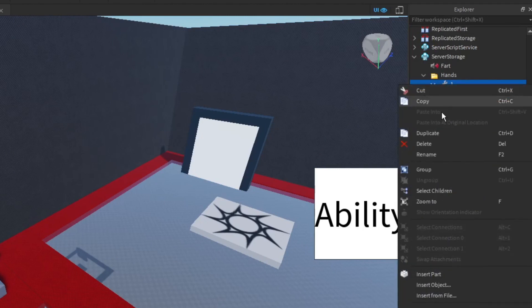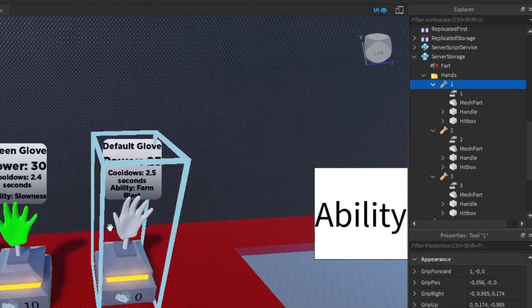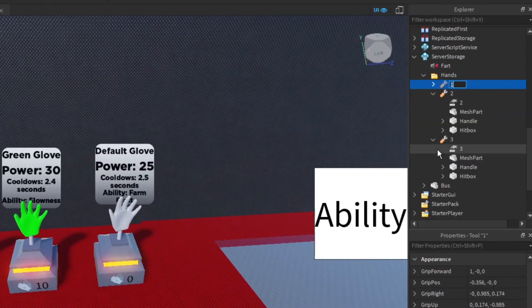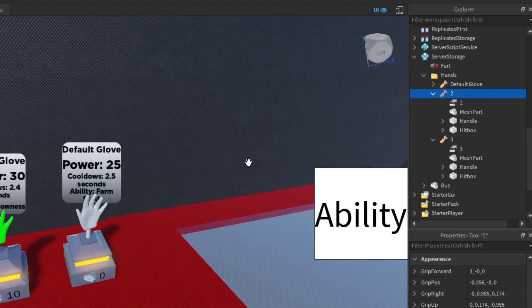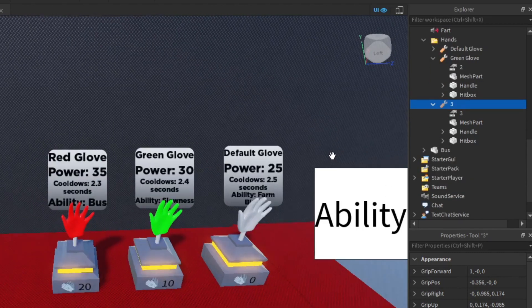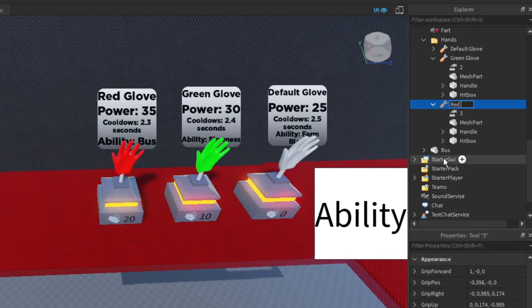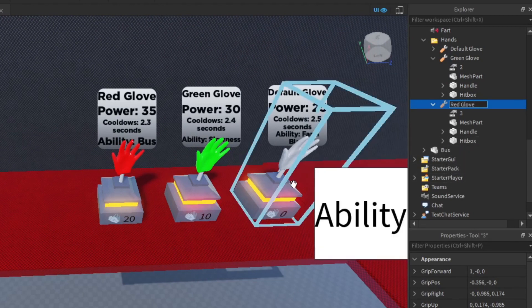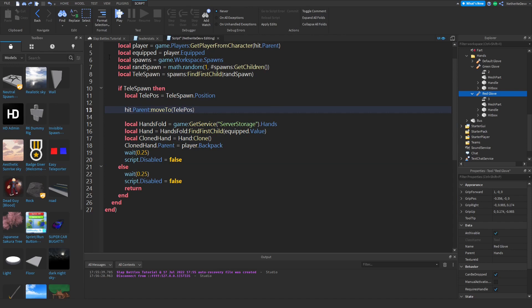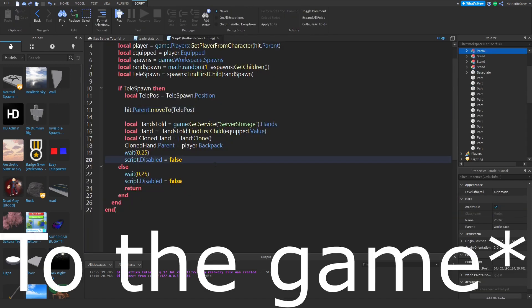Now we can rename the tools themselves. Our first one — the default glove — we rename to 'Default Glove.' Hand two, which is the green glove, gets renamed to 'Green Glove.' And hand three, the red glove, gets renamed to 'Red Glove.'